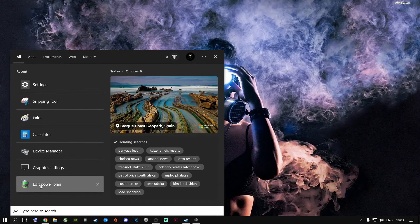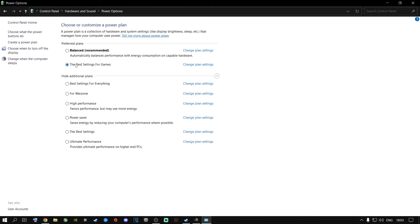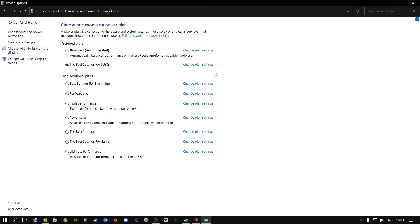Go to the search button and type in 'Edit Power Plan,' then click on Edit Power Plan. It's going to look like this and you'll go to Power Options. You might just have Balanced, or you might also have High Performance, Power Saver, and Ultimate Performance. The best thing you can do is create your own power plan. Click on Create a Power Plan, click on High Performance, type in a name like 'Best Settings for PUBG,' click Next, keep the settings on Never, and then click Create. Now we are on this power plan.